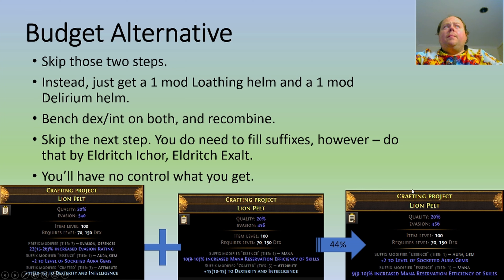Now we have a budget alternative. Here you're going to skip those steps and instead start with a one-mod Loathing helmet and a one-mod Delirium helmet — just the two mods you care most about, skipping Spell Suppression. Again, bench craft Dexterity Intelligence on both and recombine them. You're going to skip the next step, however you're going to need to fill suffixes on the item at some point. Do this immediately by use of an eldritch icor followed by an eldritch exalted orb. You'll have no control over what your third suffix is — that's the consequence of going budget. Ideally use a lesser eldritch icor here, as that will give you more flexibility at a later stage.